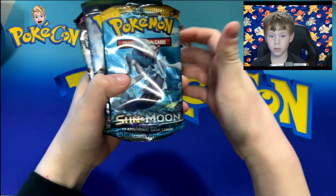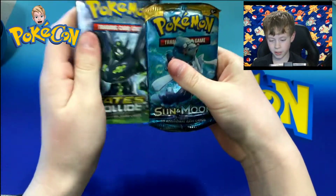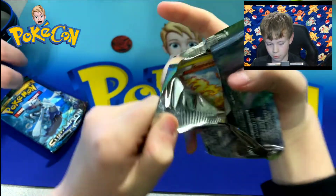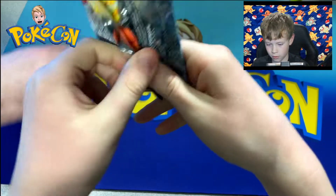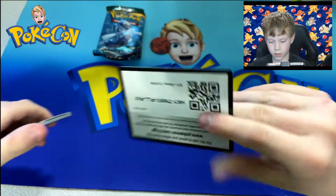First pack: Run and Move XY, Fates Collide, Guardians Rising — same sets as last time. Fates Collide again; last time we got the Mega Alakazam. I'll remember the three-card trick this time.